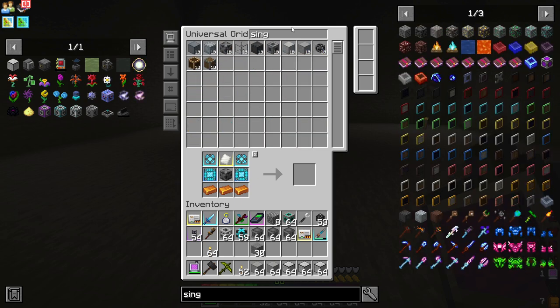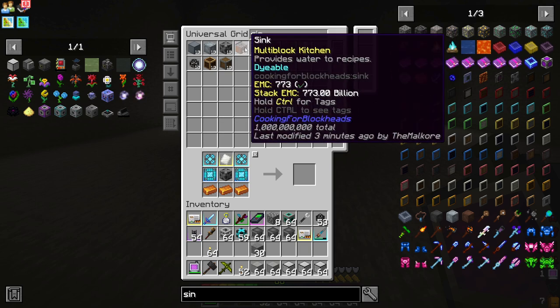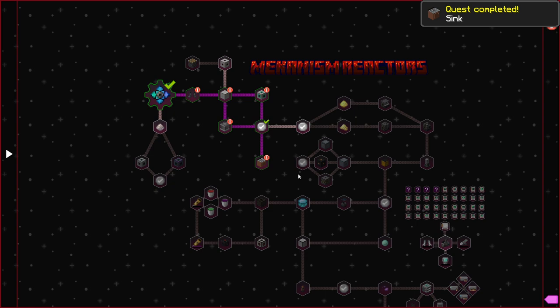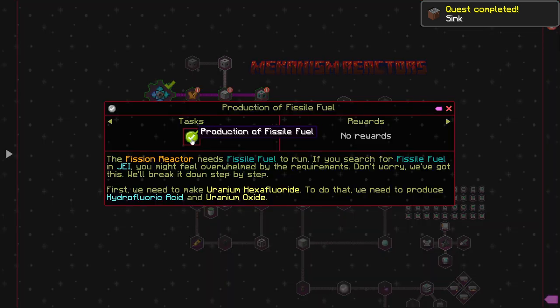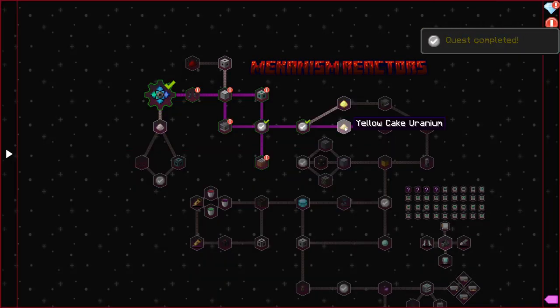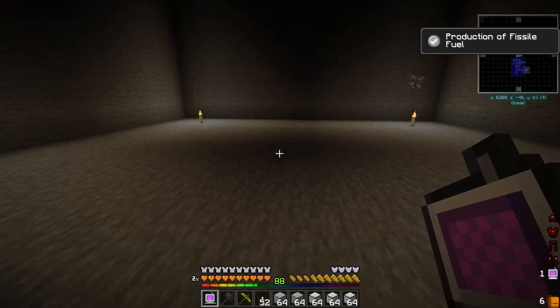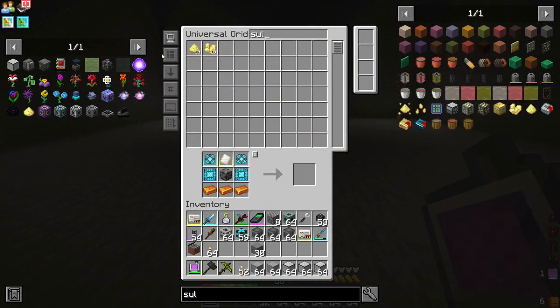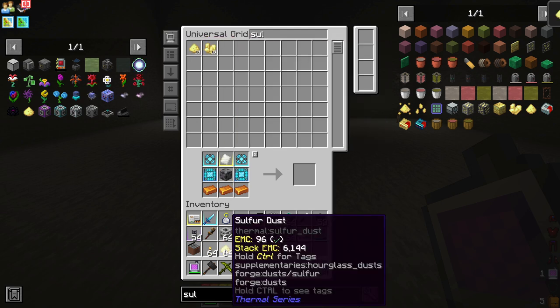It says we want a sink so we'll grab a sink. I'm trying to figure out the best way of filling this up with water — if you guys know an idea, go ahead and leave it in the comments down below.